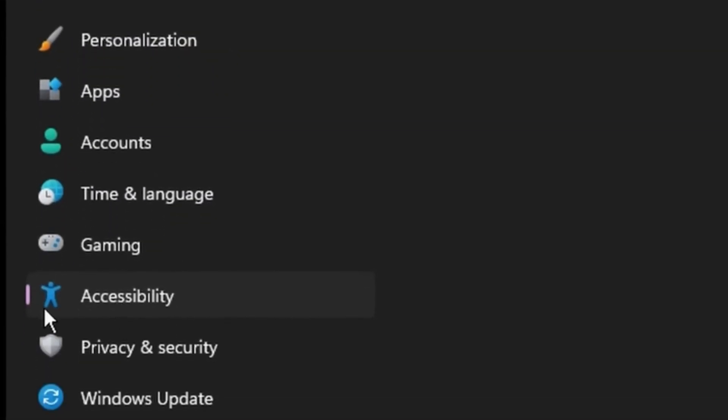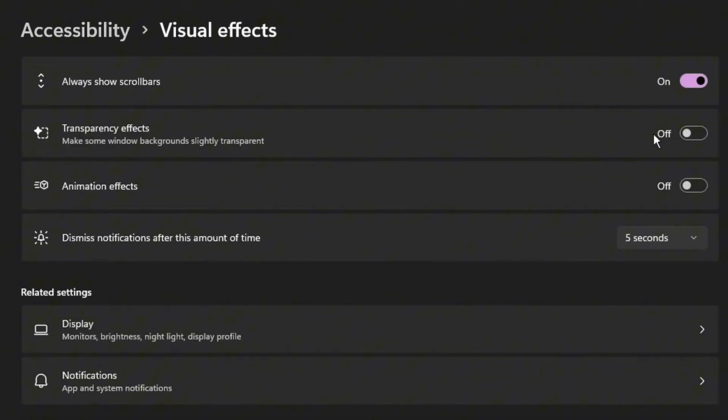Go to Ease of Access under Accessibility, then go to Visual Effects, and disable both Transparency Effects and Animation Effects.